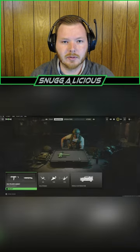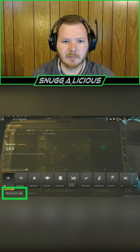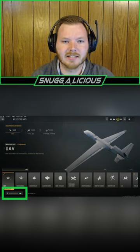If you want to make that change, all you have to do is go to the weapons tab, select your killstreaks, and then in the bottom left hand corner there's a toggle to switch from killstreaks to scorestreaks.